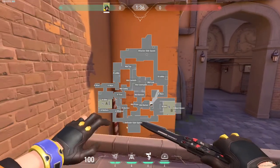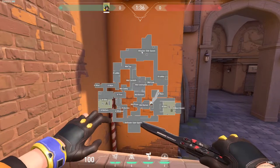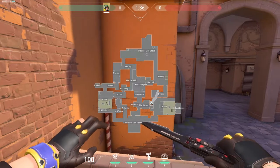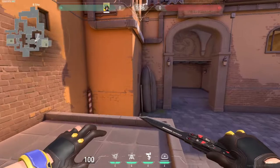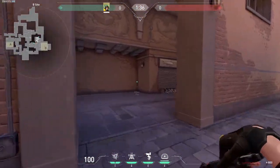Another thing I want to talk about, which is very important, is callouts. You can hold Caps Lock on any map, or just press M, and it'll show you the callouts for any spot on the map. Now, it doesn't have things such as — this is logs, this is cubby, or whatever people want to call it these days.